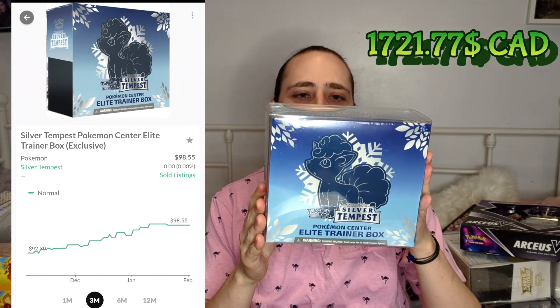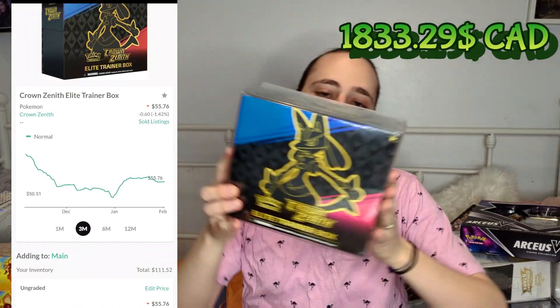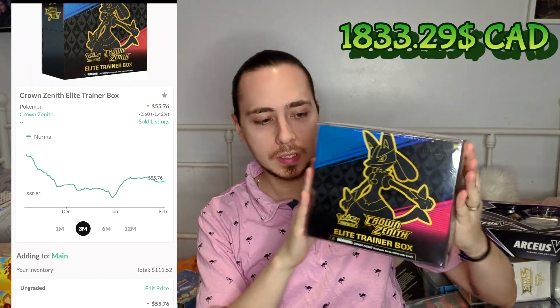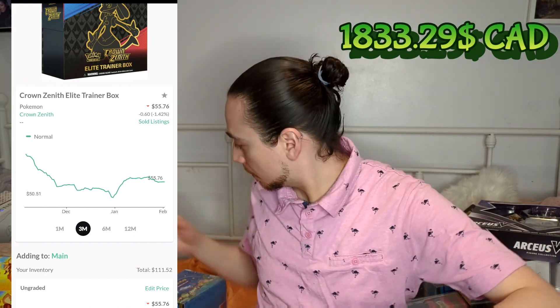Now we're at Silver Tempest Pokemon Center edition. We have Crown Zenith, which is the last of the Sword and Shield era. The regular ETB is a bargain right now — you can go and find them easily.